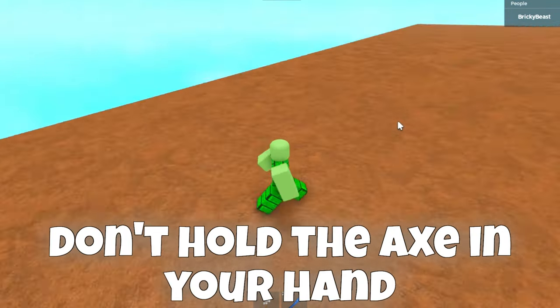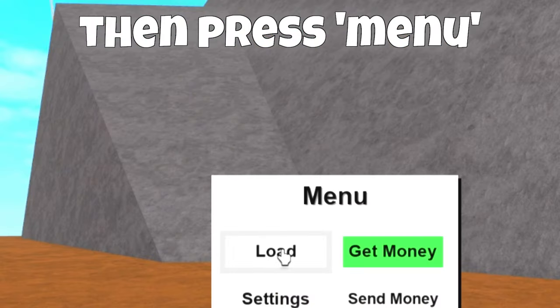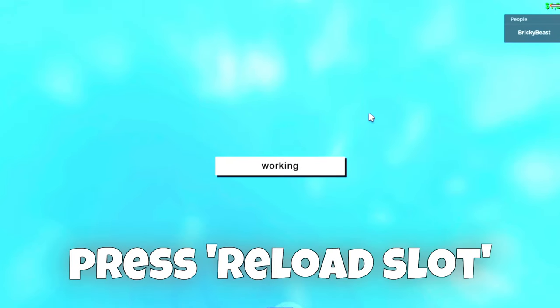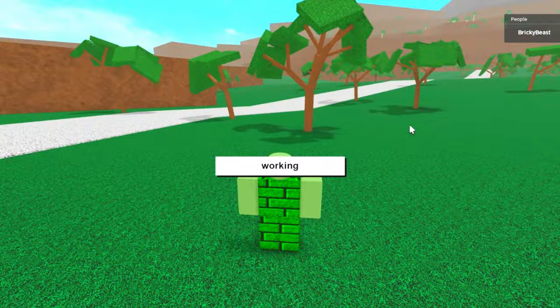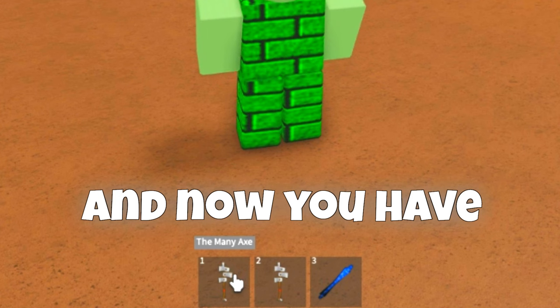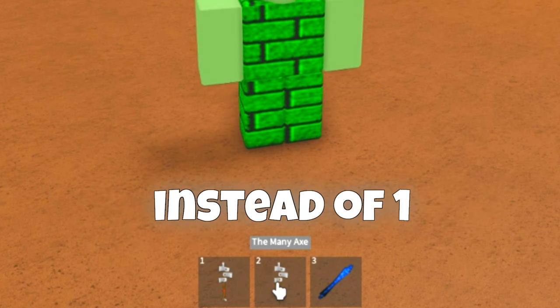Then go here. Make sure that you don't hold the axe in your hand, then press menu, load, the green thing, and jump. After you die, press reload slot. And now you have two axes instead of one.